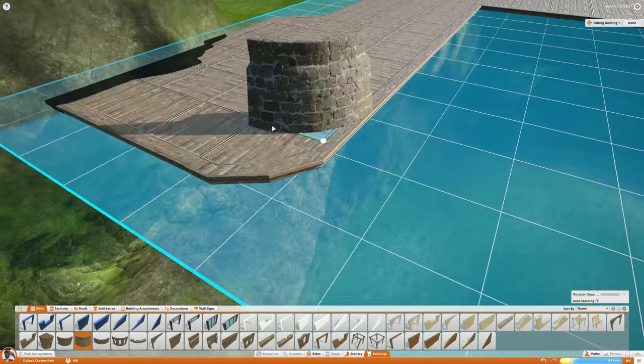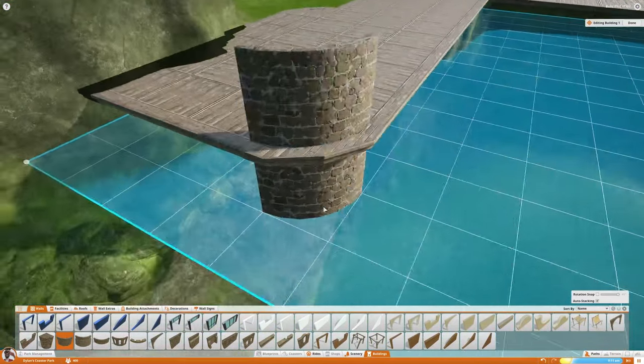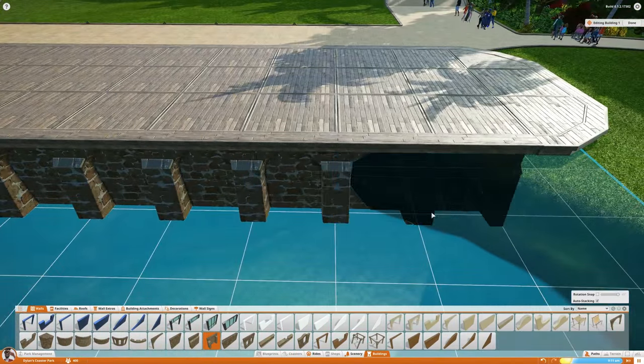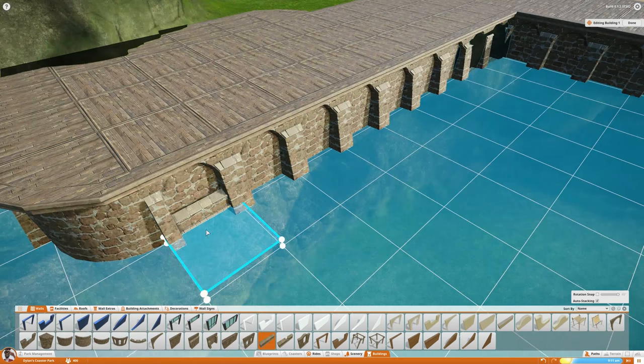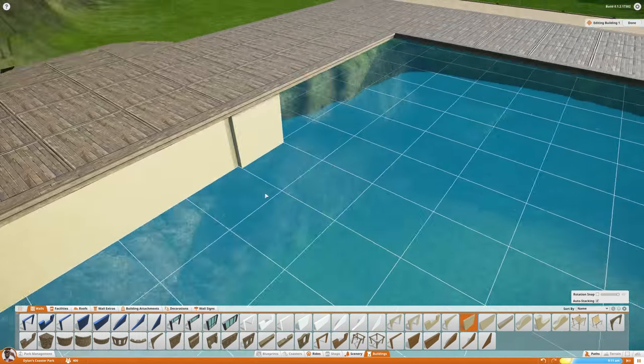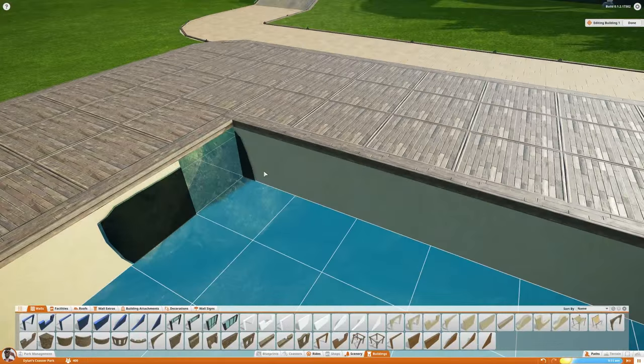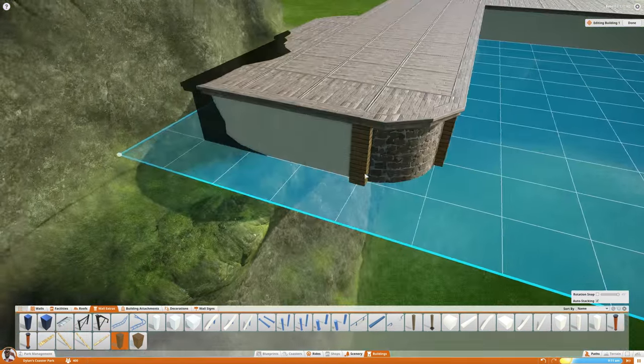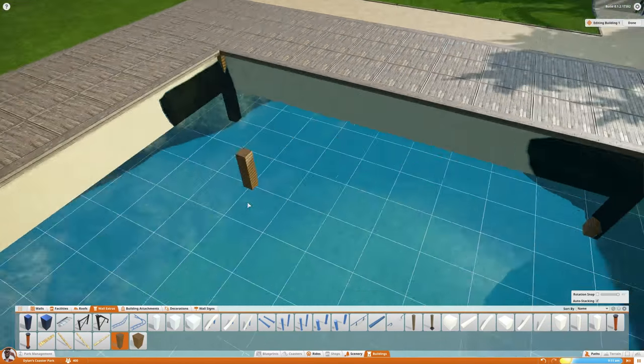If you haven't seen the first part of this - which would be very silly if you were paying attention to this series - basically, Pirate Valley is going to be a pirate-themed theme park in this valley that doesn't actually contain any water whatsoever.